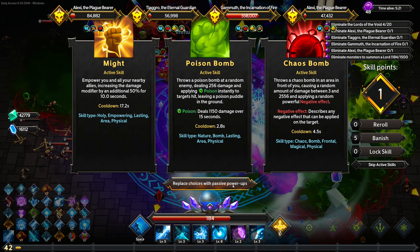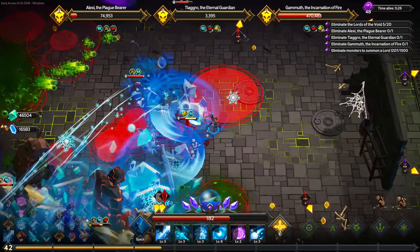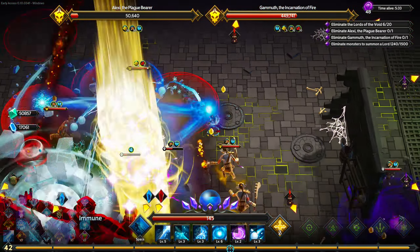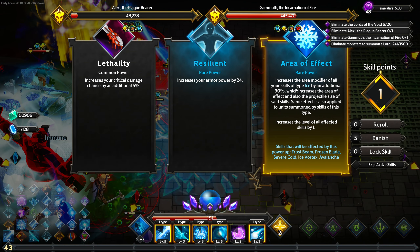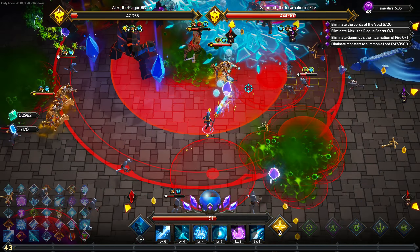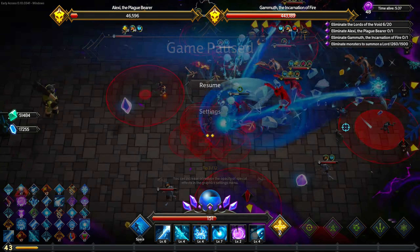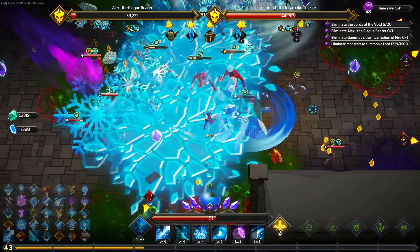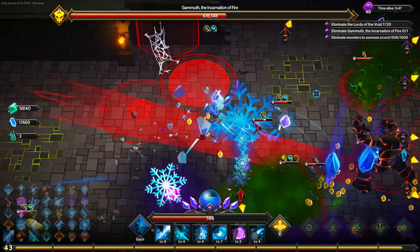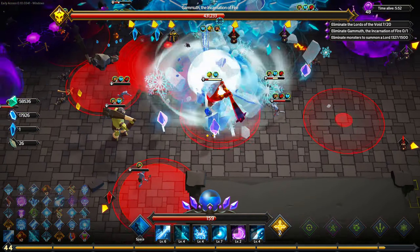Not sure how much benefit the Arcane Shield is really giving us, but we just took a few hits and only took seven damage, so I think it's still pretty good. Let's grab more area of effect on our ice things, although 24 resilience is really good too. The Avalanche didn't work there but I think it's definitely the right choice. I'm going to drop Brick of Shame for Blizzard as soon as we get another opportunity.